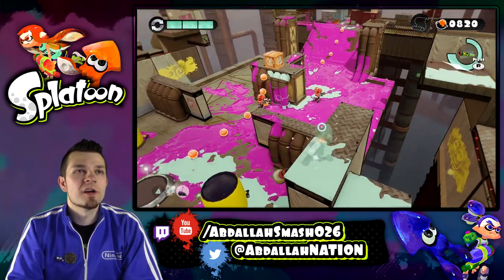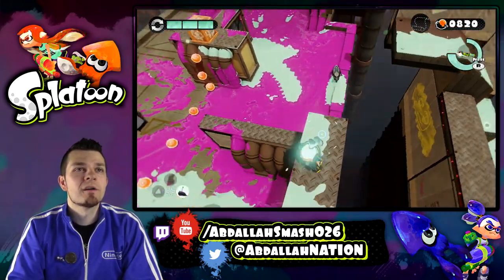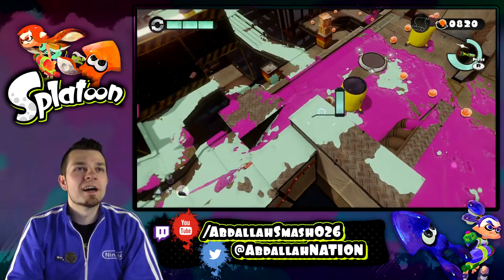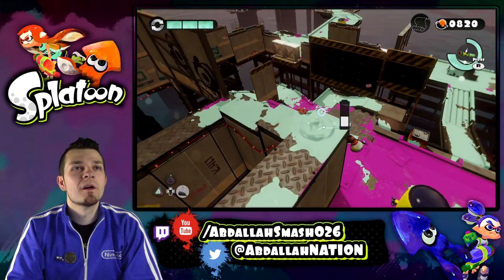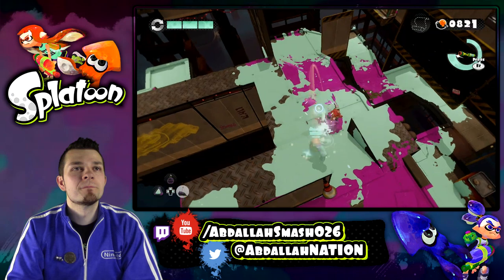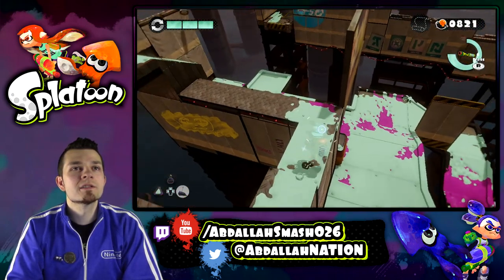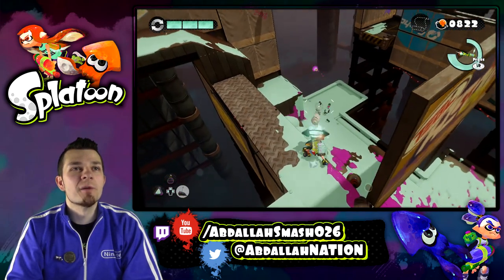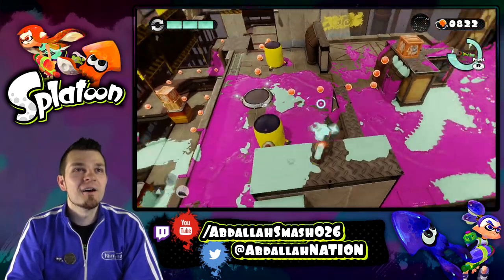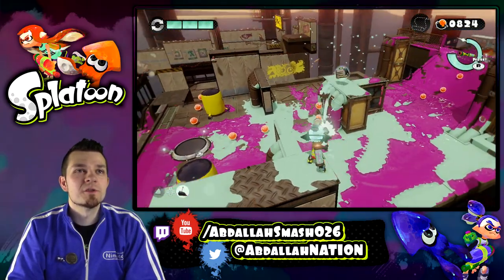I could actually launch a Seeker right at her — if it actually aims for her. These guys are getting smart. She's actually trying to come up here. That's a pretty smart AI. Well, we took the high road and we're successful due to it. There's some body armor up there that I can easily swim and get.